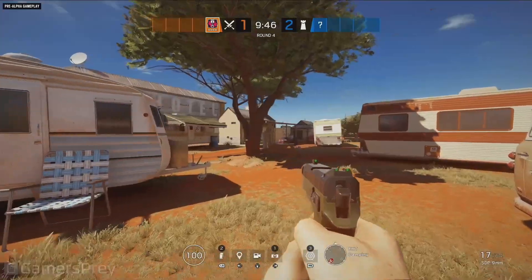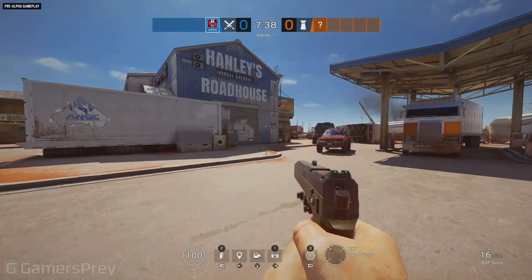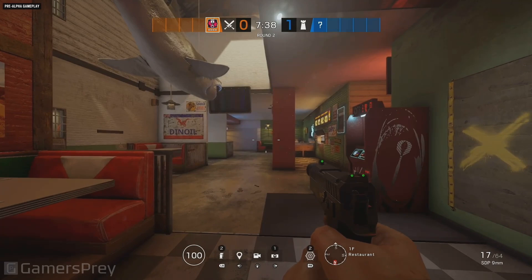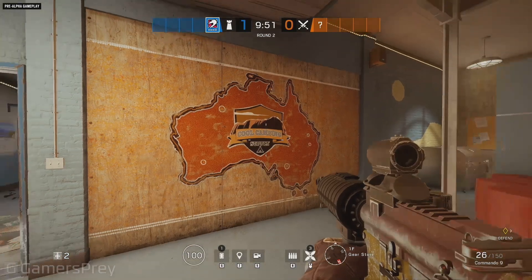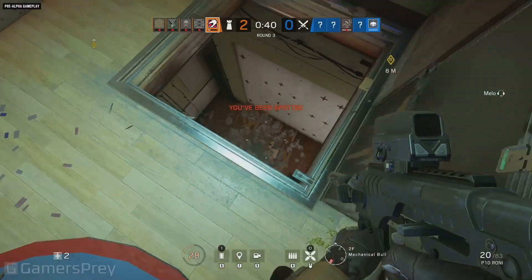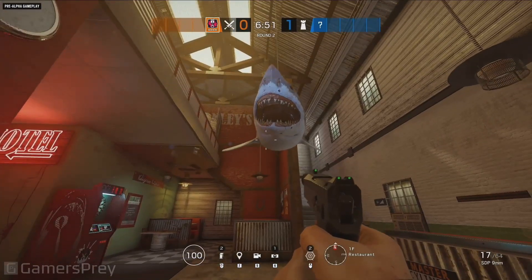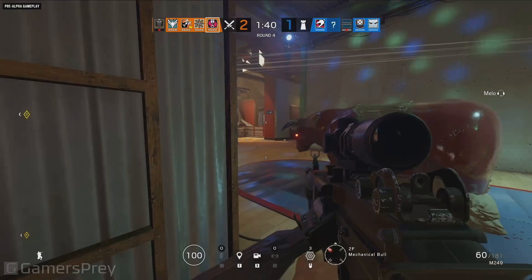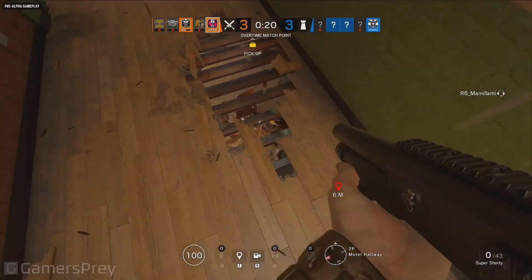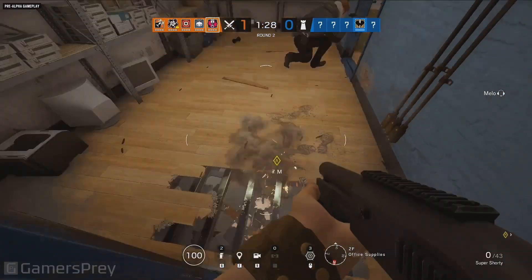The new map in play is Outback, a roadhouse in the middle of the sunburnt country where travelers rest and refuel before venturing out into the bush. It's comprised of three main buildings joined together in an L shape, each with color-coded accents to help you get oriented as you navigate from the garage (blue), through the restaurant (green), and into the motel (yellow). There's a stuffed shark, a rodeo bull, and a host of other landmarks to help with call-outs, as well as plenty of breakable walls and floors for our two new operators to destroy using their super shorty shotgun sidearms.